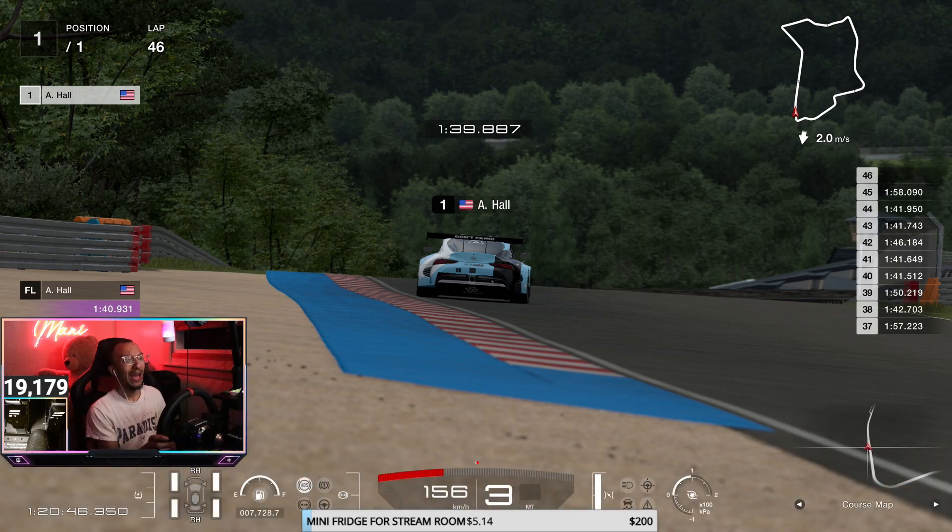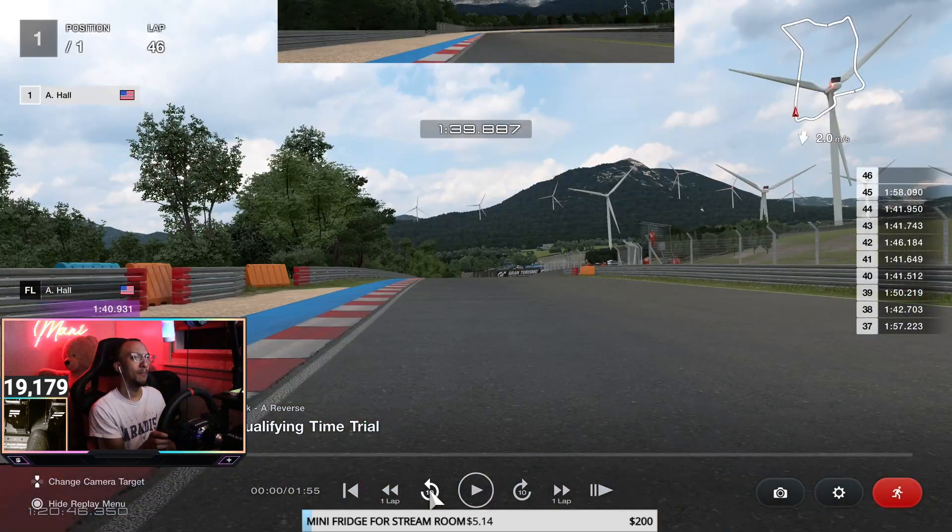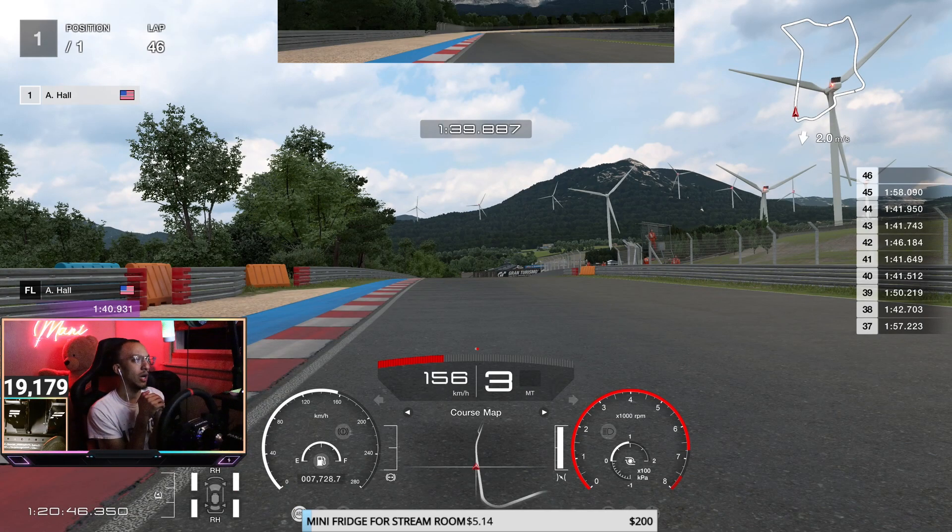As we start off the lap, I want to let you guys know that since we're on racing hards in the Super, this car using hards has lots of tire spin once that torque kicks in. You're going to get lots of wheel spin, so plenty of throttle control and nice smooth trail braking — gradually getting off the brakes into these corners and getting on that power very very early, but using lots of throttle control.